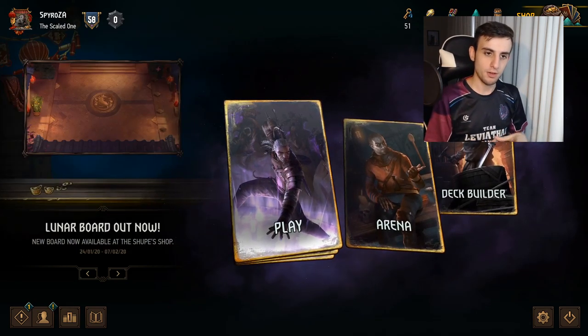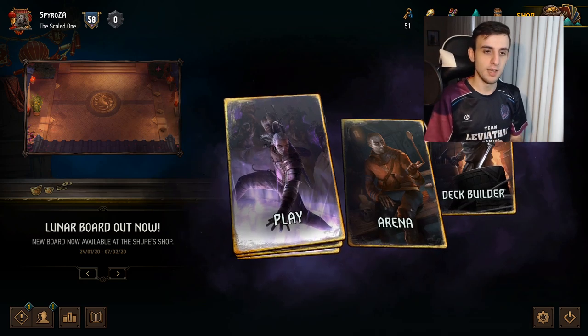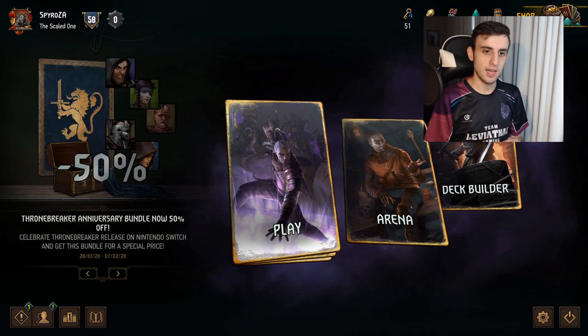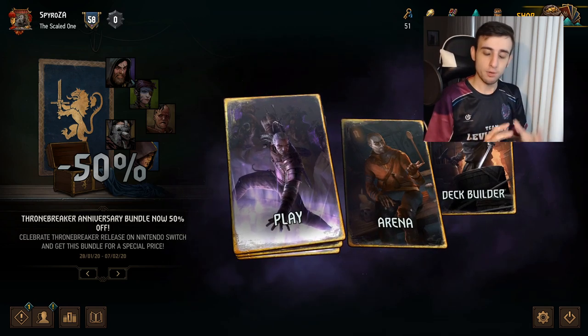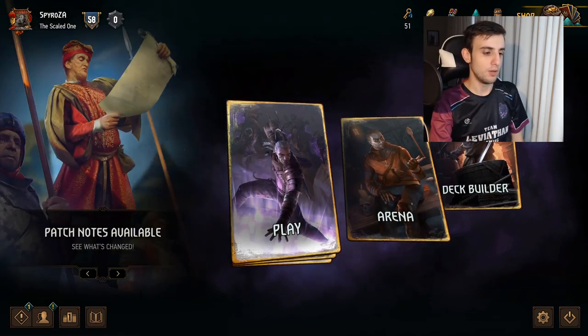Without further ado, we're going to get into some scenarios with Mr. Hippo, who has agreed to help me out with setting up these situations. We'll discuss the reason behind bleeding or not bleeding, how we push, how we get pushed, and how we defend the bleed in round two.